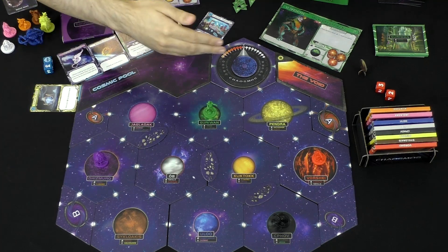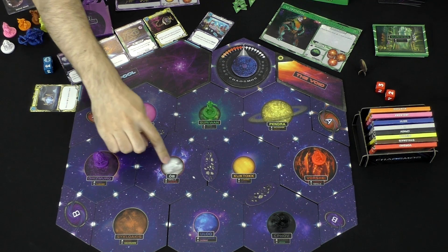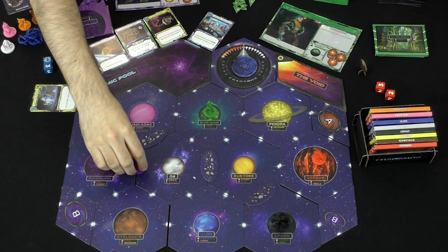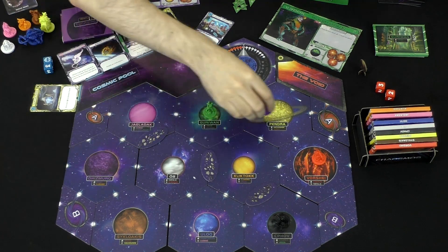On your turn, each player is going to have three actions that they can spend as they see fit. You have a little figurine you can move around the board. You can move by connecting to these little stars or these planets. You can also spend one of these hyperspace tokens — you only start with three, so be careful — and they will take you anywhere you want to go.